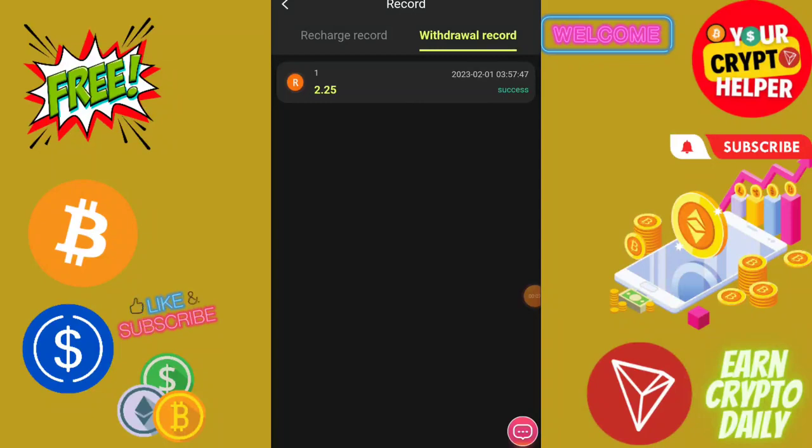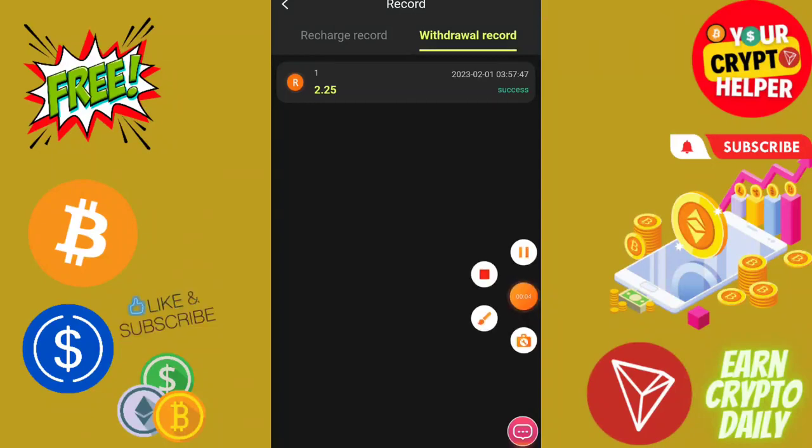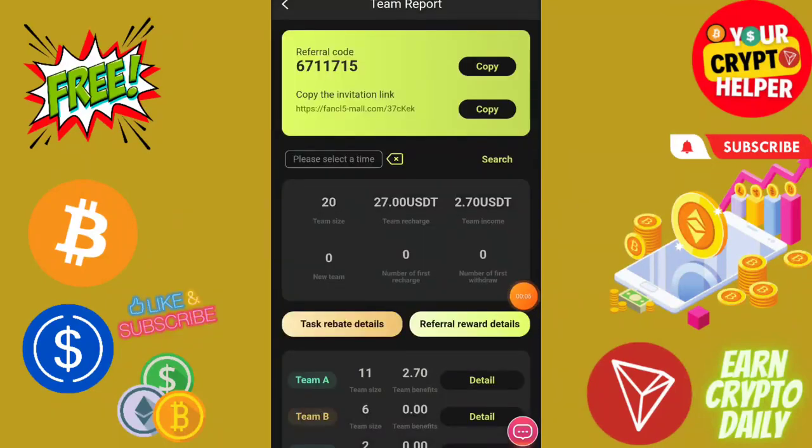You can see I have already withdrawn 2.25 USDT. Now I have just invited three people and I have earned 2.70 in commission.